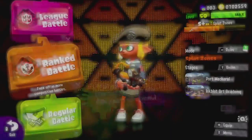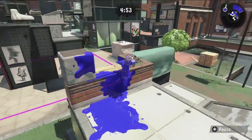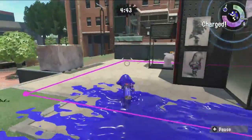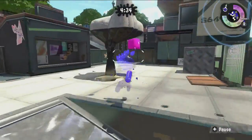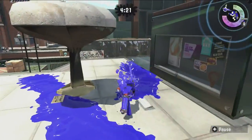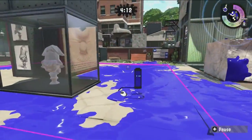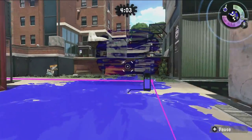Step six: know how to play a wipe. This applies to all modes — once you get the wipe, you have to move fast. The support player should immediately ink the entire mid — all of it into your color. At the same time, your slayers should already be pushing forward to prevent enemies from charging their specials. A common lower-level mistake is staying back — it feels comfortable, but once enemies get specials you get absolutely destroyed.